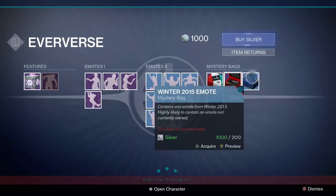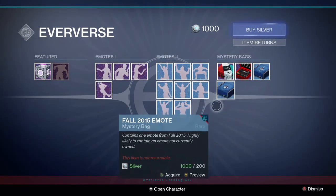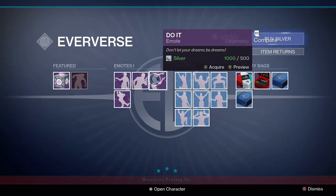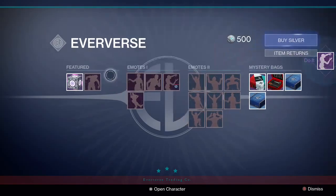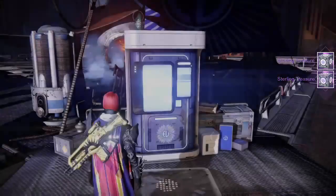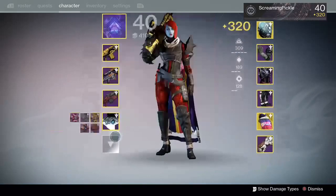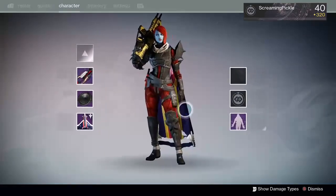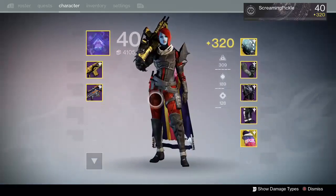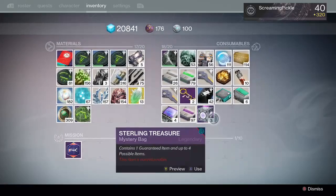And then of course we have Sparrow Kit, Horn Kit, Winter 2015 Pack, and Fall 2015 Pack. I have a thousand silver, so I think I'm gonna buy Just Do It and then two Sterling Treasures. I'll unbox those in a little bit.